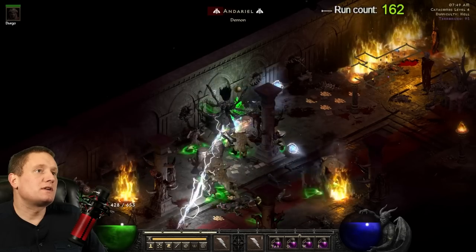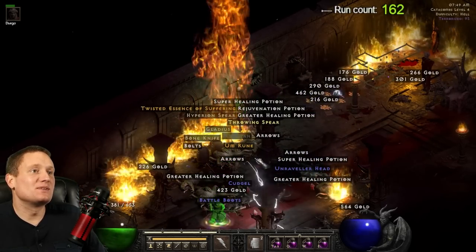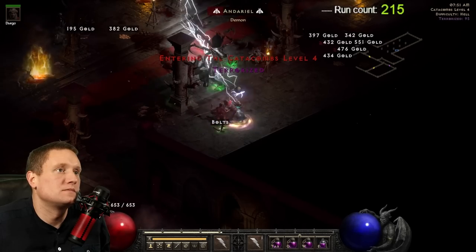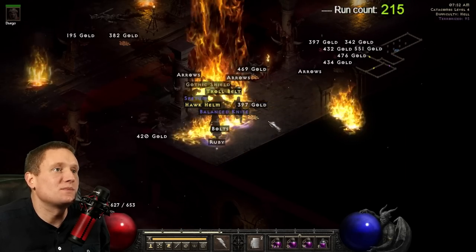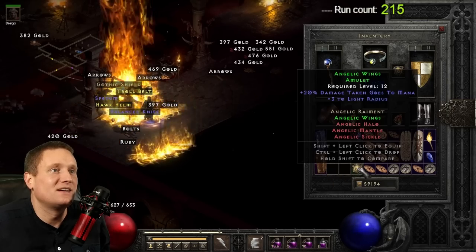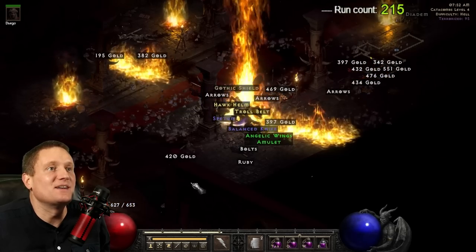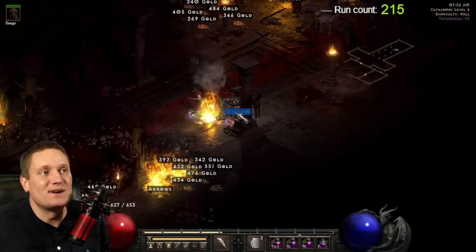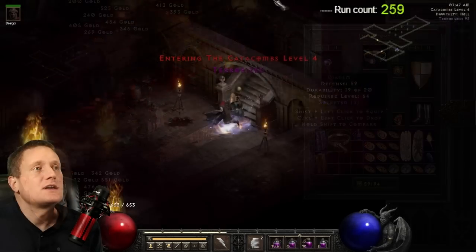On run number 162 I was struggling a little bit. We got an Um rune, another Um rune — that's nice. Then here, hold on — we have a three-socket diadem laying on the ground up there in the corner. I just wanted to point out that another diadem dropped that could have rolled unique and been Griffin's Eye, and it did not drop from Andariel either.